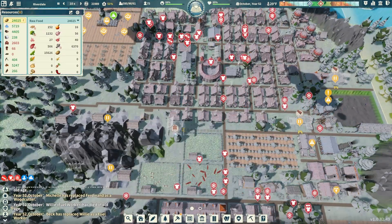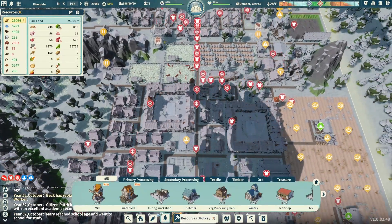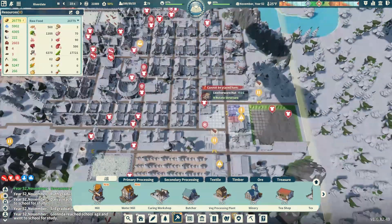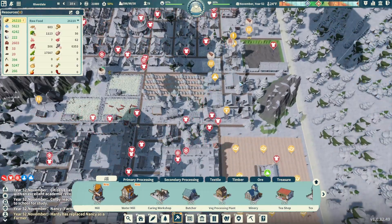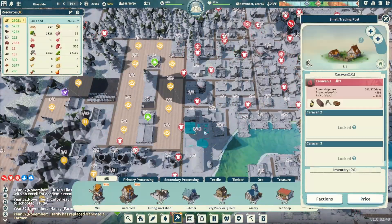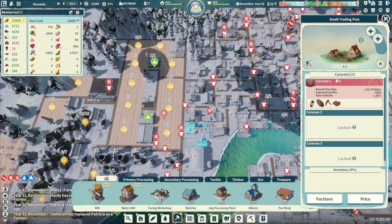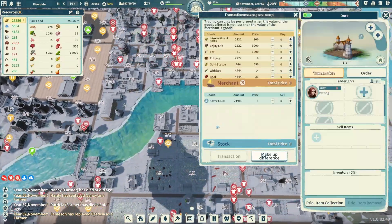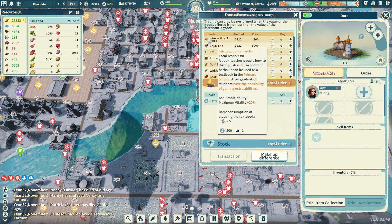Let's get the leatherware hut going — it fits just perfectly right in there. Now I do have a caravan out with 78 people — they'll be back soon. We'll see how close we get to leveling up; if we get to level three with the faction that'll be fantastic. Let me pause this — we have intro to herbs, enjoy life, some cats, pottery and other items here. Some cats would be good at a thousand apiece, but I want to save my money for seeds.